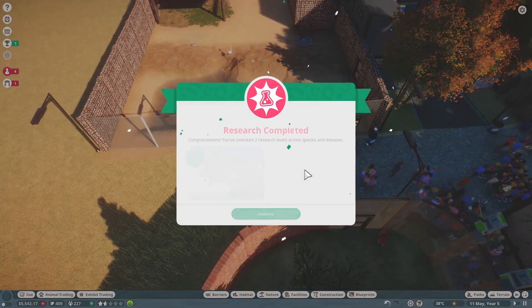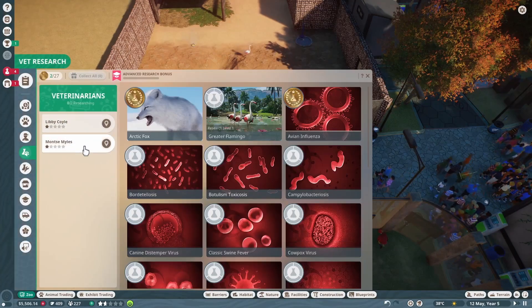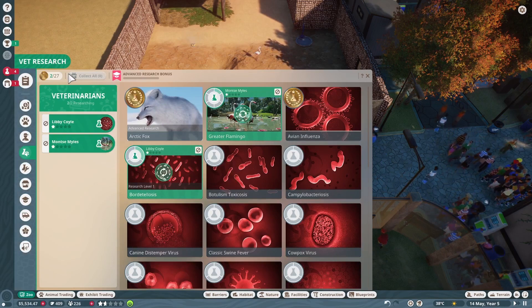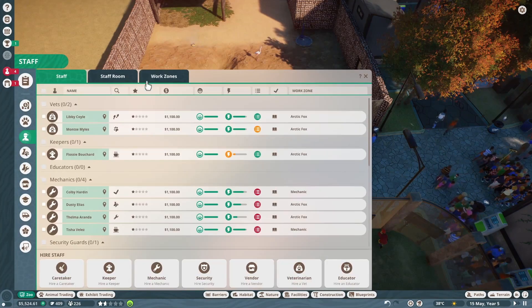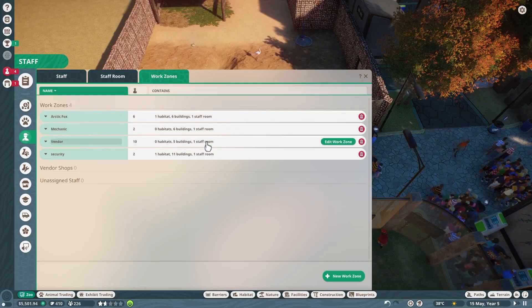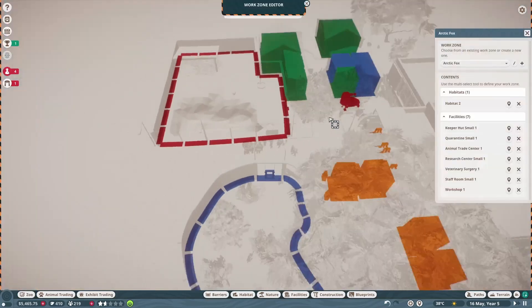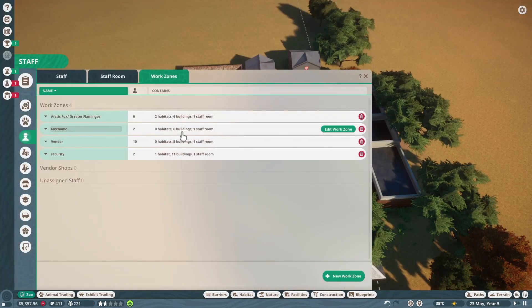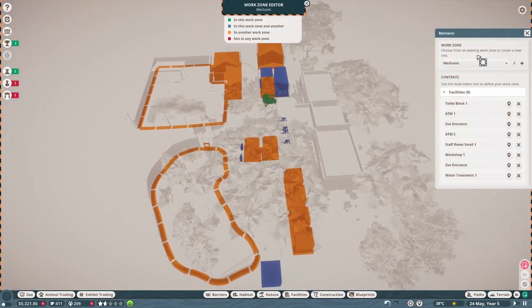You can work on the flamingos and you can work on a different area. Let's go to the staff work zone - edit, add. We're going to edit this to add the greater flamingos. I also need to edit the mechanics to add that. And I wanted to check the vendors - did I miss putting one in there?